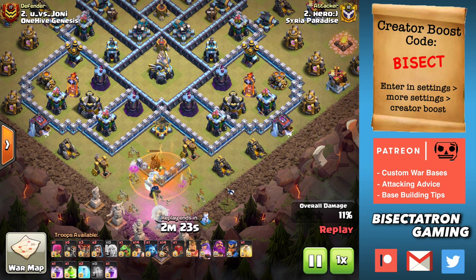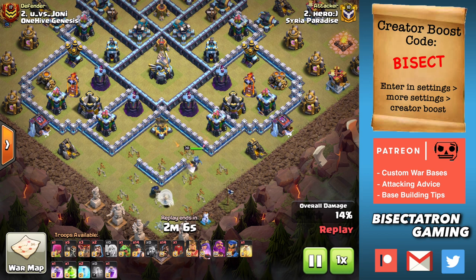This happens at Town Hall 13 especially because people like to use those single Infernos at Town Hall 13, because the scatter shots can kind of compensate for what the multi Infernos used to do. But you do see at Town Hall 12 and even 11 as well, people using those single targeted Inferno Towers to try to block you from charging certain regions of the base. But you can exploit that and actually charge those regions because otherwise they're typically pretty weak against queen charges.